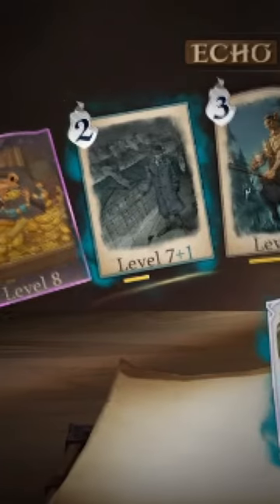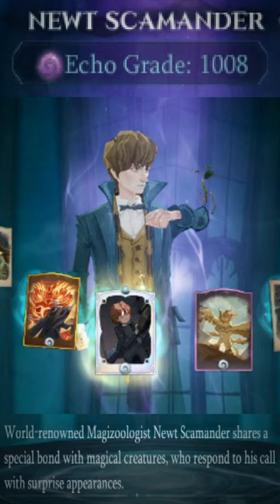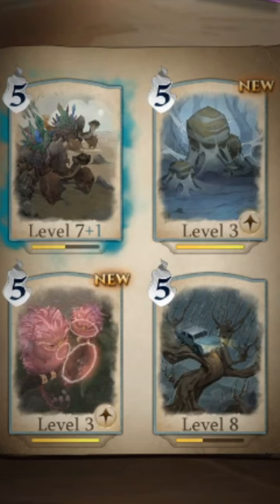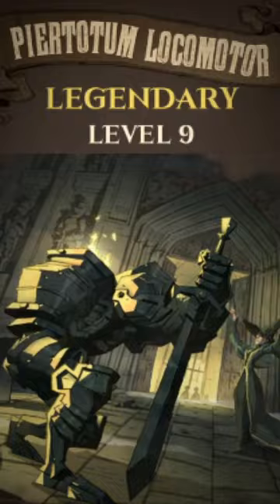This deck proves why three summons are the best summons in Magic Awakened Duels, by using a combination of the Newt Scamander Echo, which gives you one mana summons after paying a certain amount of summons beforehand. Combined with great tanky summons like Pier Totem, Locomorta, or Fiendfire, you can stampede your opponent continually.